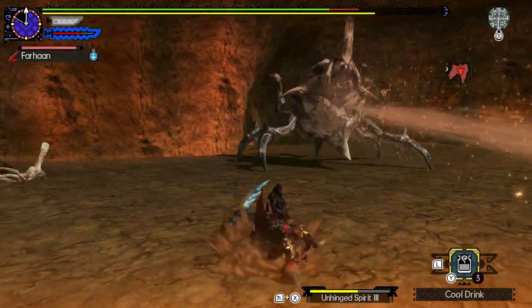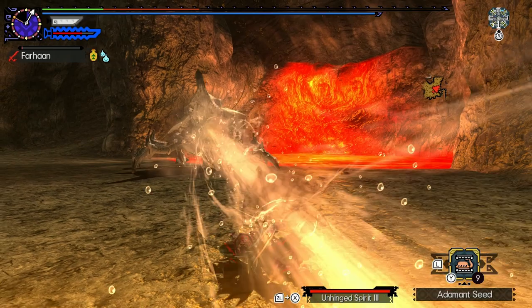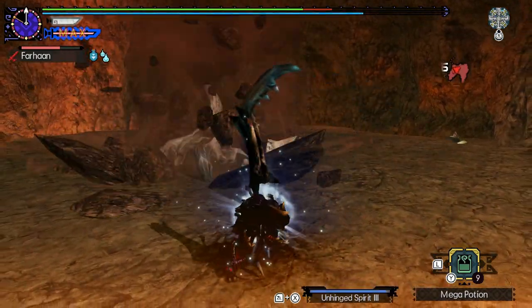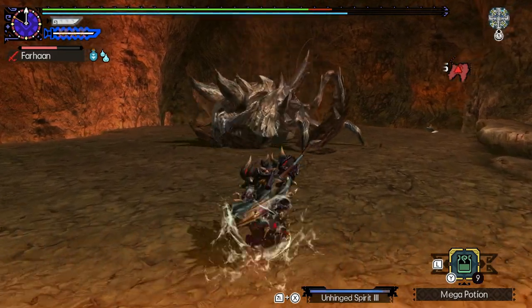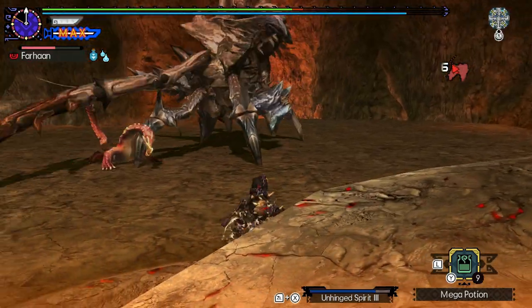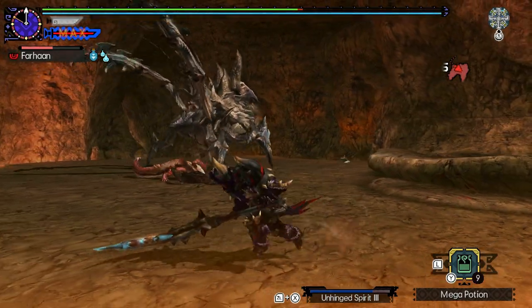He can fire them straight, sweep them around, or up and down in a quick homing blast. After some time he will dig into the ground — not to ambush you, but instead comes out wearing the skull of Glavenus. He will sharpen his claws using the skull when enraged, causing them to become softer but much more dangerous.